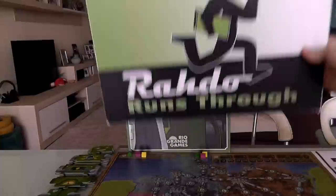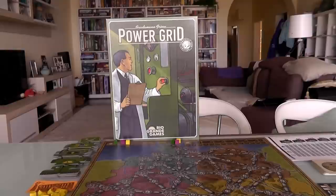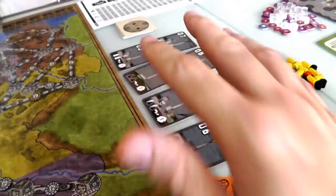Hey everybody. Today Rado runs through Power Grid, which is one of the most popular modern designer board games out there today. I think at this moment it's in the top ten of all time on Board Game Geek, maybe number nine or eight - it's always in the top ten. It's a hugely popular game that has spawned tons of expansions in the form of maps. The base game comes with a map of Germany, and on the other side of the board is a map of the United States. But there are so many different country maps and promo cards available. Today I'm going to be running through base Power Grid with one expansion called Power Grid Robots.